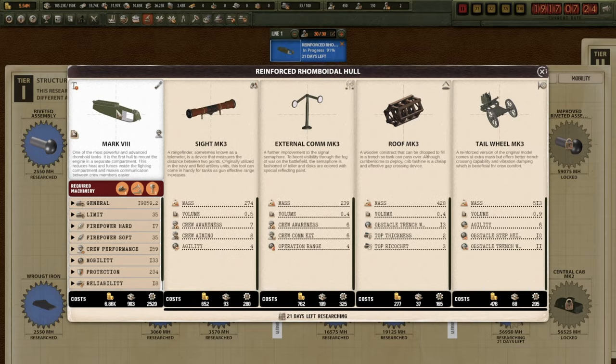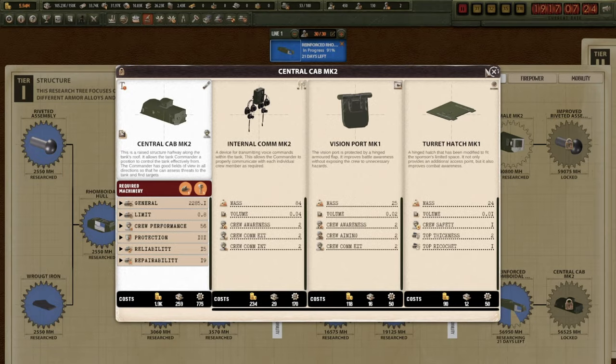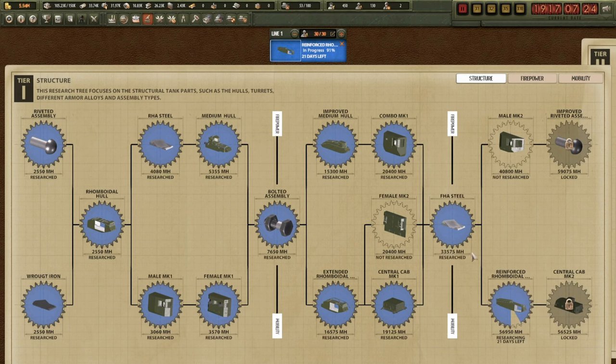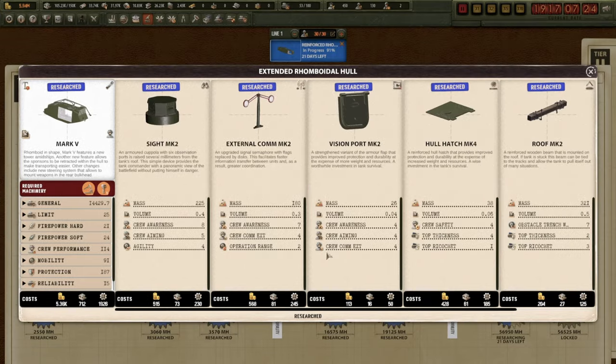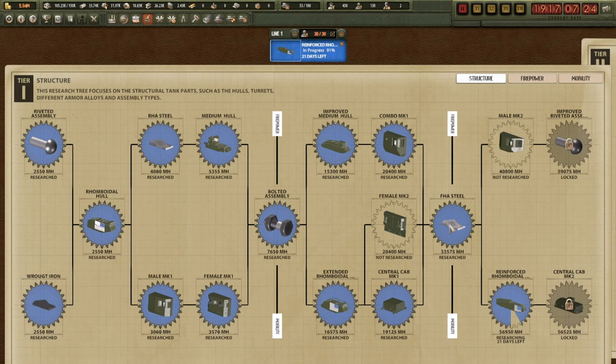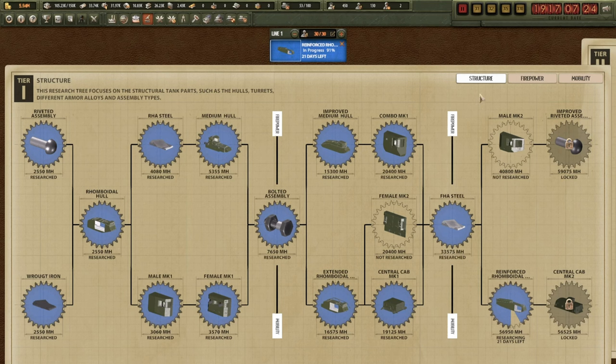Research - look at this, 21 days left. Finally, it's been taking a few episodes not going to lie. Then we can finally get that. Once we've grabbed that, the central cab on top of the damn thing would be right lovely. A key feature with this research is it comes with internal communications mark two, which is actually a bit more of a telephone rather than some wires - a pipe with a funnel on each end, you just scream into it. Then we can look into the enhanced running gear and a better engine, and then more firepower.